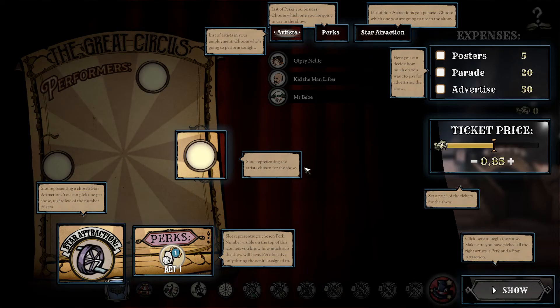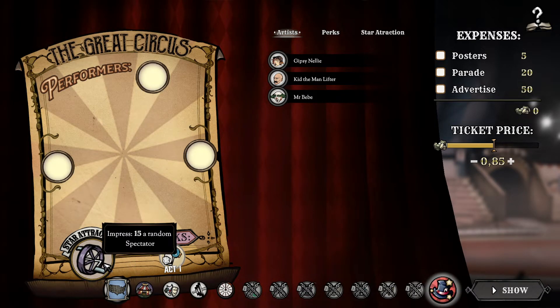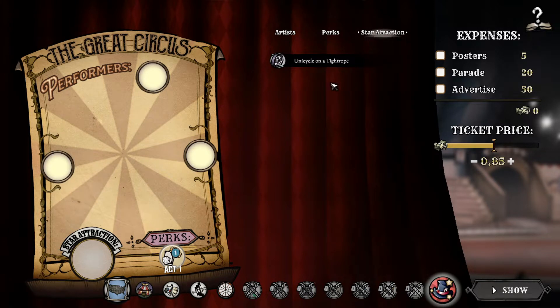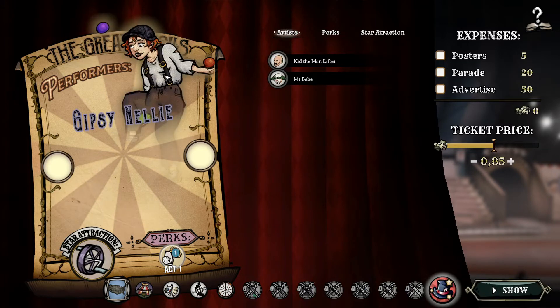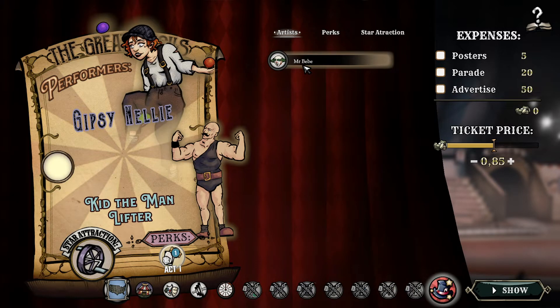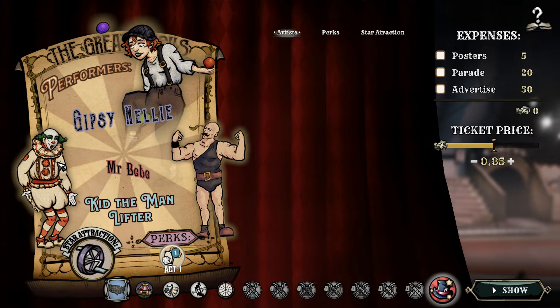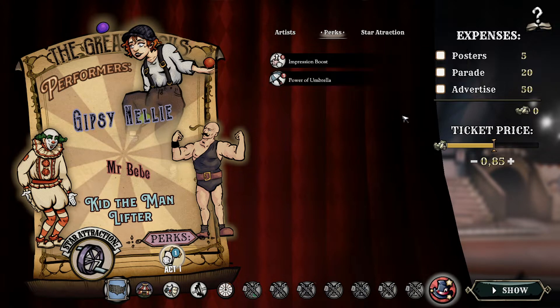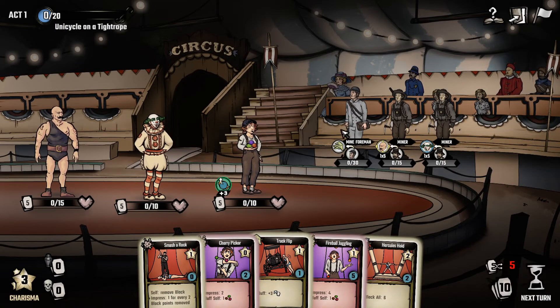We don't want to do the recruitment card, so let's just go to the show. First we'll pick the star attraction - impress fifteen on a random spectator. We only have one so we'll put it here. Then we'll put our artists: Zemkat, Timo the manlifter, and Mr. Michal. Our perks are impression boost - random artist gains three bonus to impression - and three umbrella buff, which is the block buff. We can change the ticket price: obviously the higher the price the fewer people come. We're going to spend some time on posters and maybe on a parade - let's put twenty into parade.